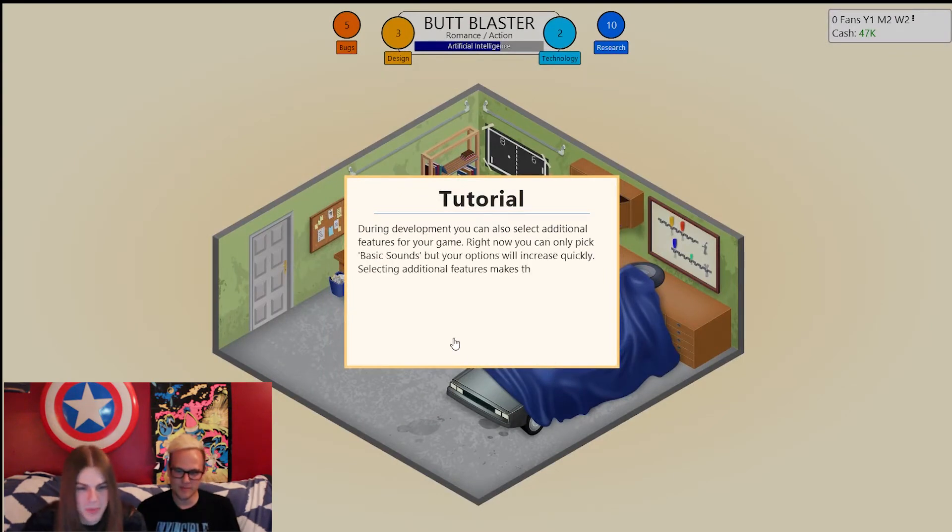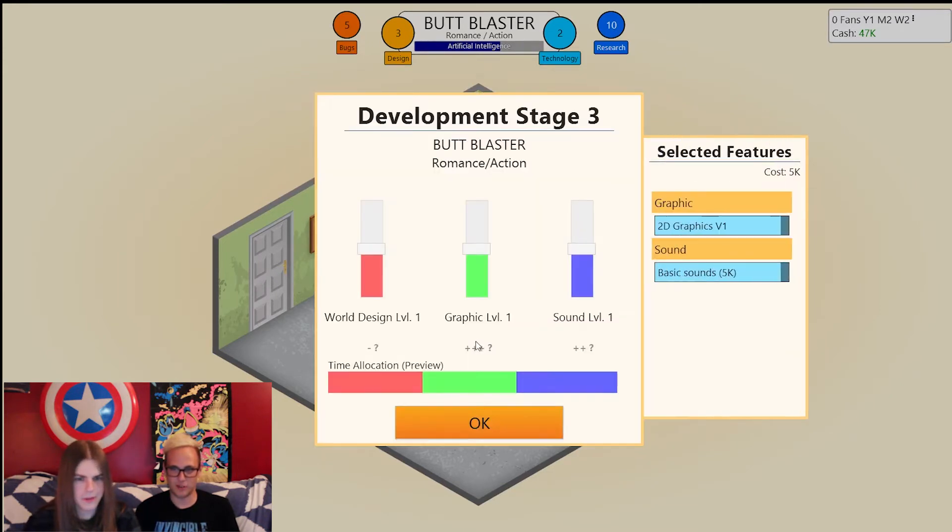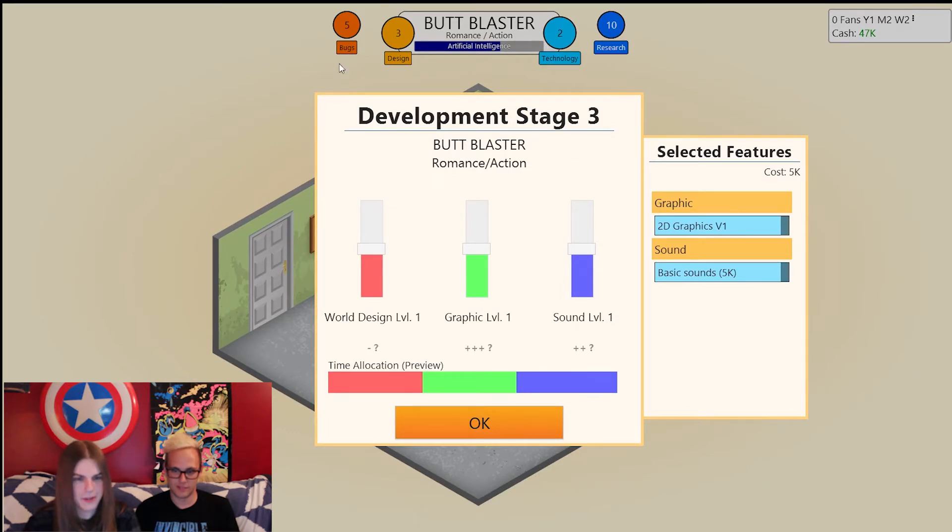Now we can pick basic sounds. We've got some bugs in this game too — five bugs. You can fix bugs if you just hang out by the desk, it'll automatically fix them. I say we focus on graphics. That's what we're talking about — those fine-quality pixelated butts. Them 8-bit butts.